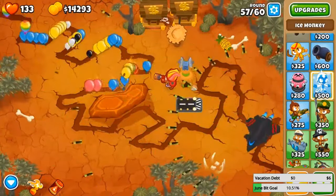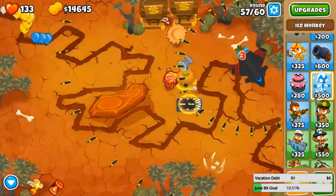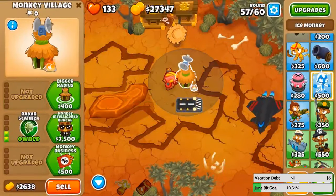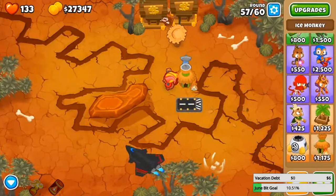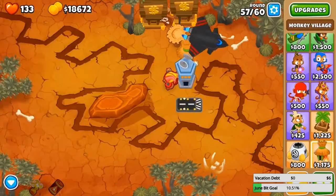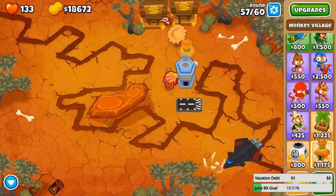I'm definitely going to bring this to the late game attempt tomorrow. Probably kills BFBs very quickly — we will see. I also forgot to collect my bank. I can get this MIB — let me get a Call to Arms just to make this thing even stronger. Let's try to get the strongest Sky Shredder we can.